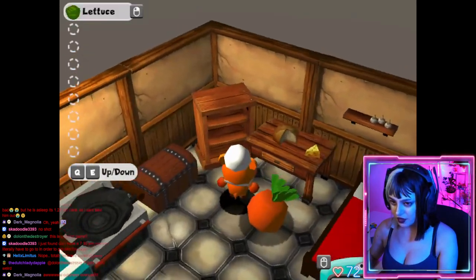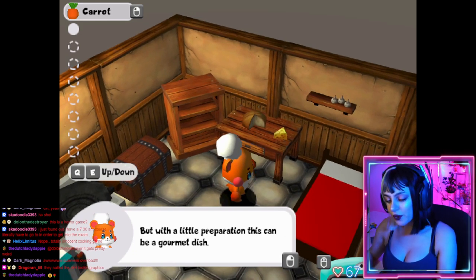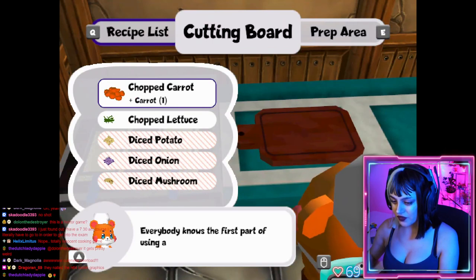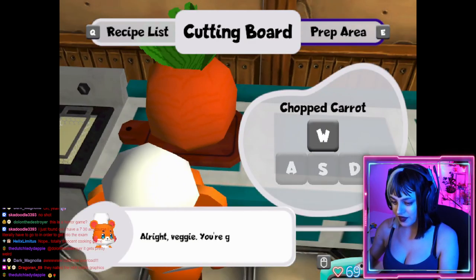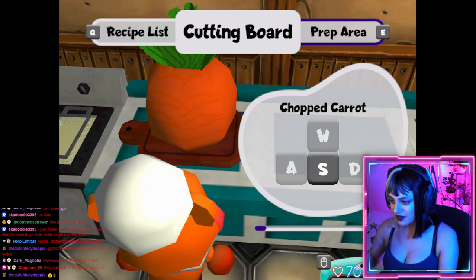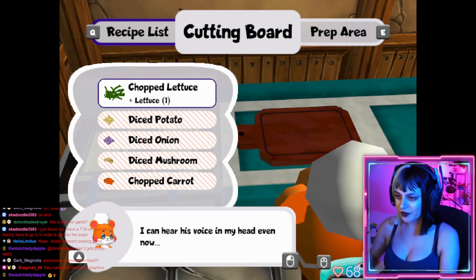All right, let's pick up our lettuce and our carrot — yummy ground food. Oh, ground food — yeah, it was on the floor. But with a little preparation this can be a gourmet dish. I'll just cut this up at the cutting board. You're not gonna rinse it off first? All right, whatever. Everybody knows the first part of using a cutting board is to choose a recipe from the recipe list. I learned my cutting technique from my uncle, the great chef Stinky Foot — I can hear his voice in my head even now.